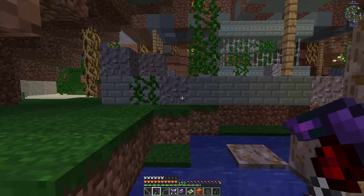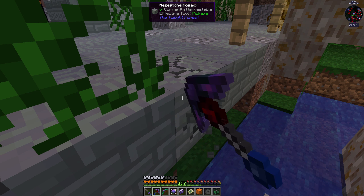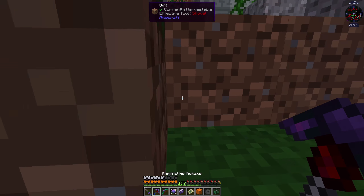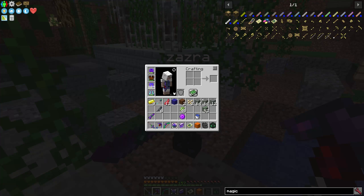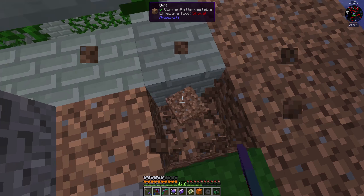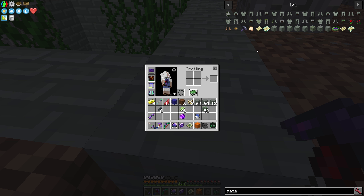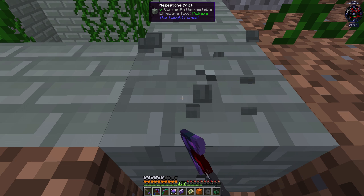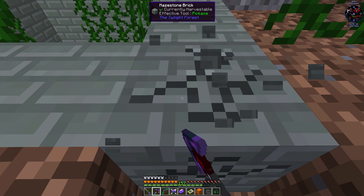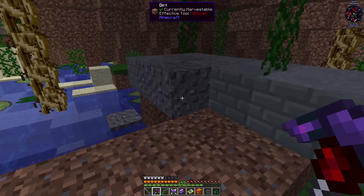I'm going to get another torchberry while it's there. Is this the one that gives armor? It gives like normal stuff. Maze stone brick - I wonder if that's the one we need. Actually I could just look it up. Yeah, maze stone brick, that's the one we want. Let's grab some of this. You just cancelled my mining. I don't have any wood again because I threw it all away. Decorative maze stone. We also demolished our way down. I just need to get some wood so I can make a crafting table.